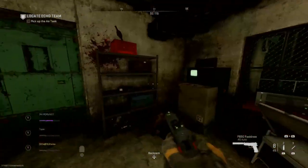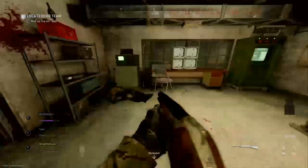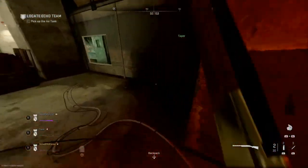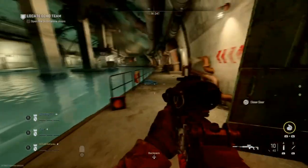We did it! Silo doors are opening. Watcher 1, Kilo 01, comms check. This is Watcher, send traffic. Facility is a Soviet base, crawling with AQ. We did it. Copy. Let's go.